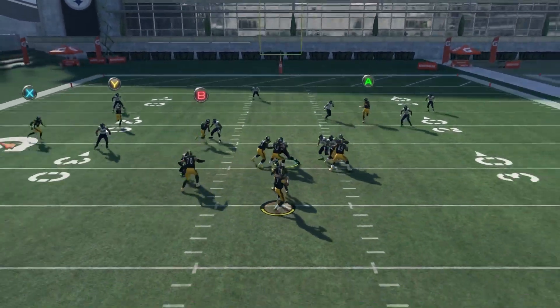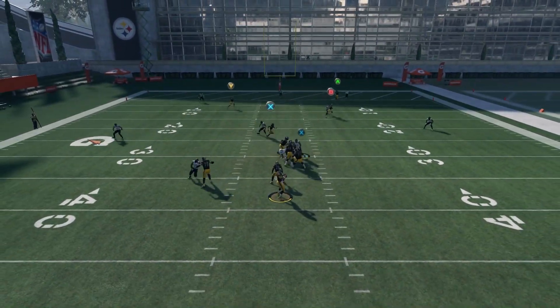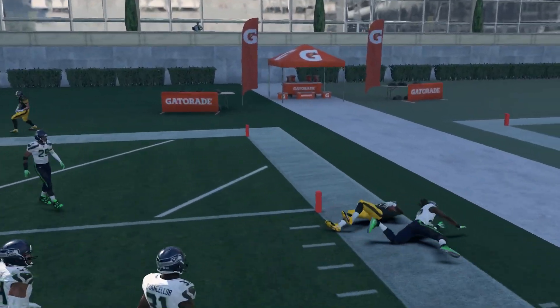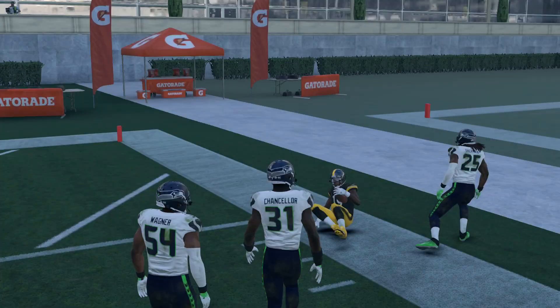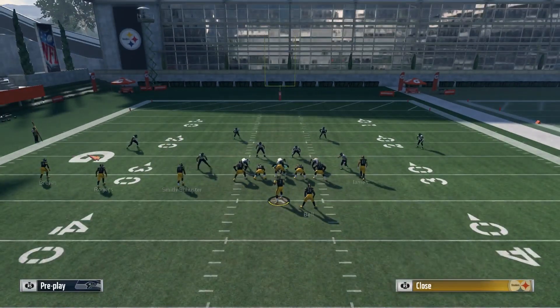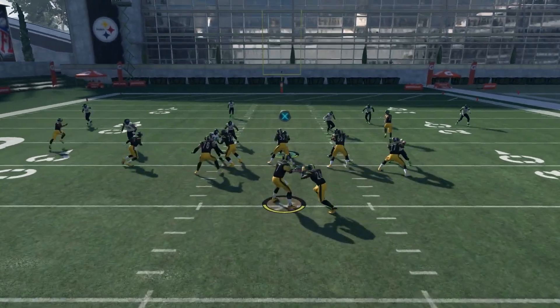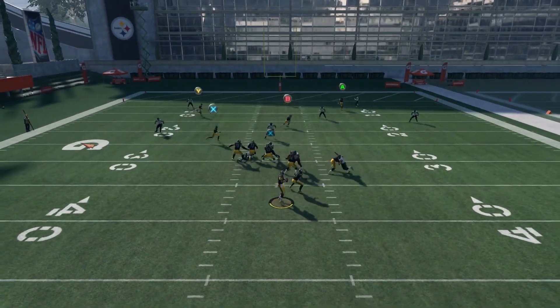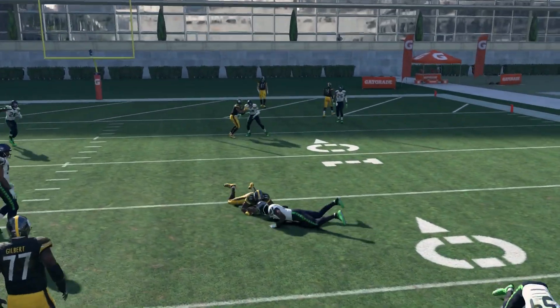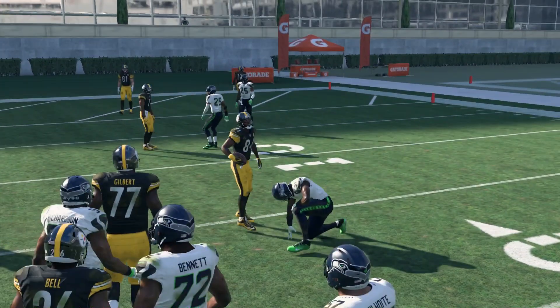Here we'll go against the Cover 3 Hard Flat look, and you'll see we're going to have the same success. It actually gets more open against a Cover 3 — almost scored a touchdown there. Like I said, you need a cloud flat over there to stop it. If they do put cloud flats on the field, this is when you want to just check it down to the X receiver coming across, then go up the field and try to get some extra yards.